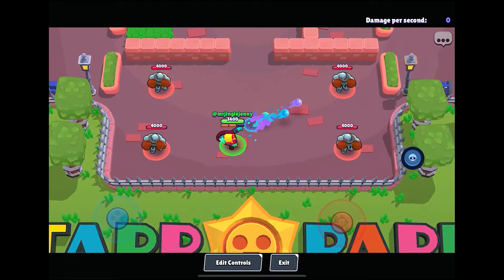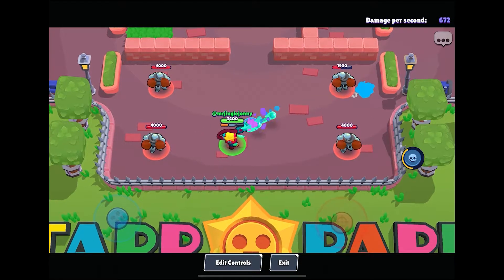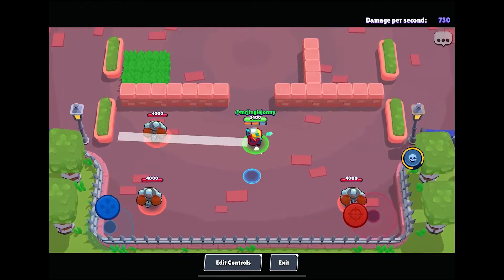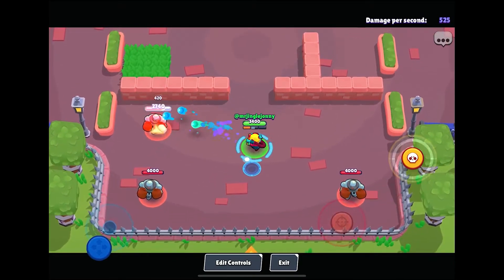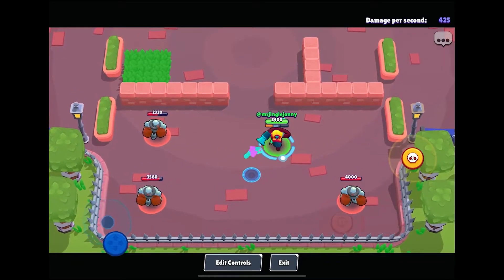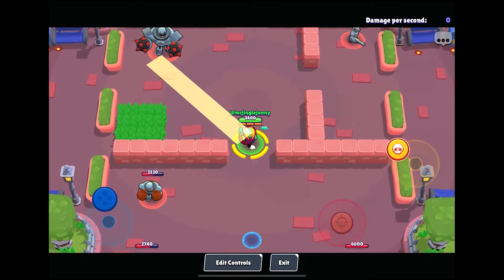His normal attack is three little paint or juice shots, each dealing 420 damage. I did discover that if you move while you shoot, you will probably miss one or two shots depending on how far you move — and that's also if your opponent is staying still.